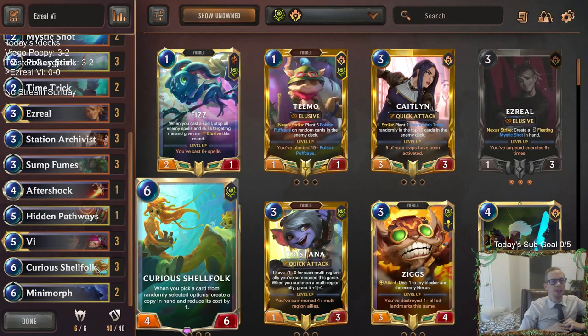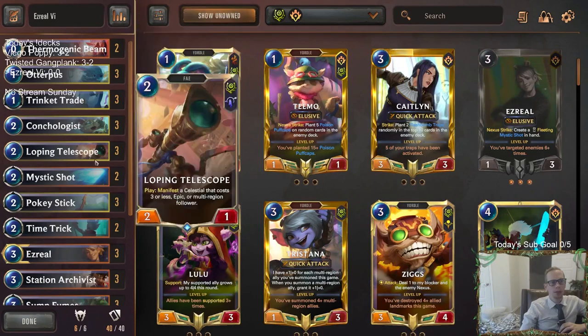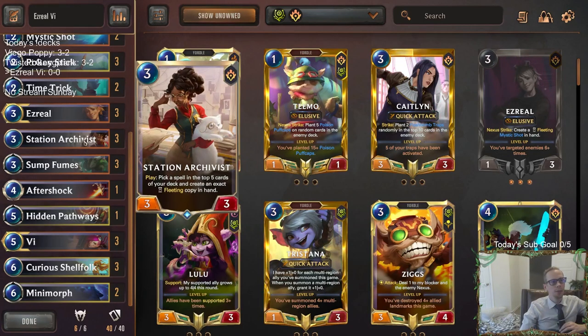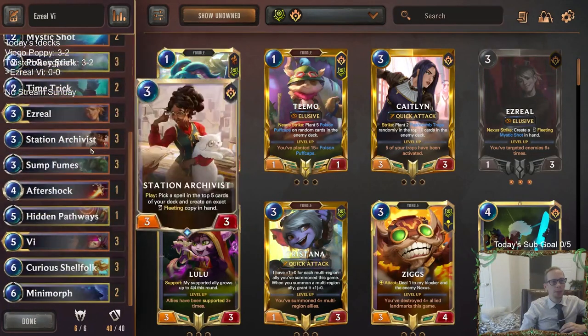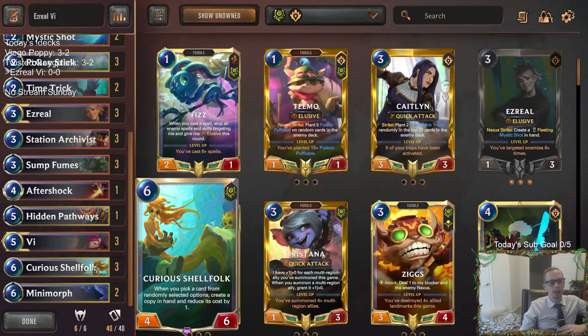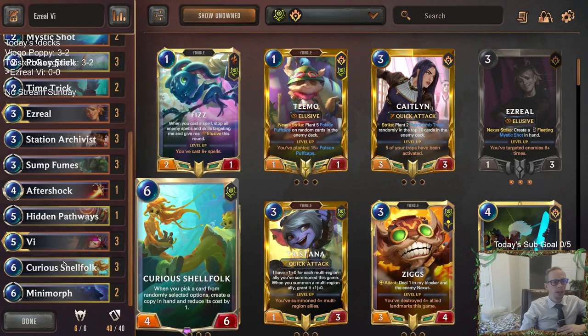The other card we have to get a lot of value from is Curious Shellfolk. Shellfolk rewards us for having another Loping Telescope and all those other things. We have Archivist and Shellfolk, which are very good - Shellfolk is an engine by itself, Archivist is good card advantage in a good body. The plan of the deck is: play all the small stuff, play removal, have card advantage, basically run your opponents out of cards. Then by the time you get to Ezreal, Vi, and Shellfolk, they don't have answers. Vi is more of a board control card - removing champions, being a great blocker - not really a win condition. It controls the board and allows Shellfolk or Ezreal to have more time and finish out the game.